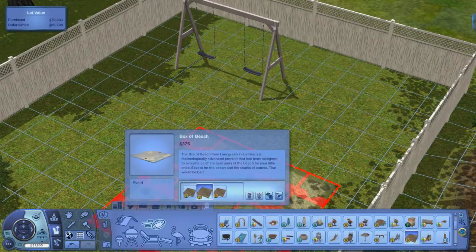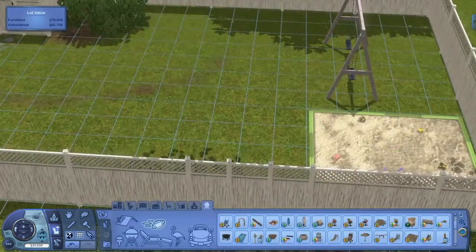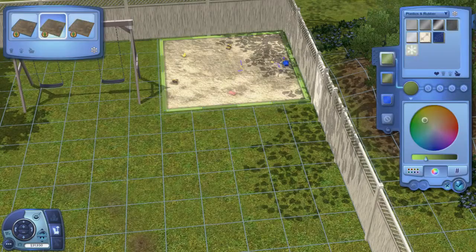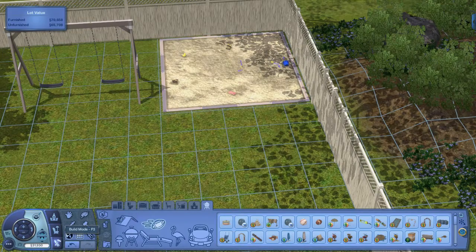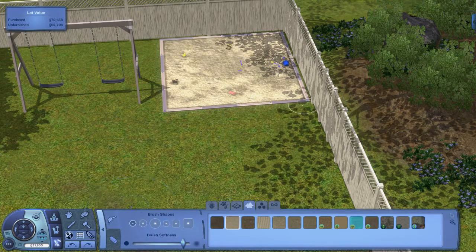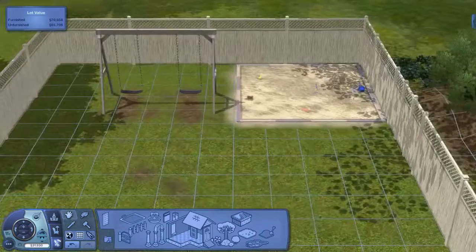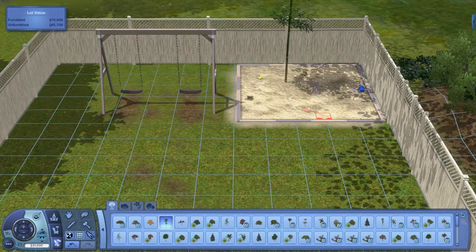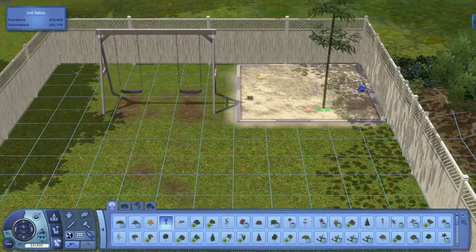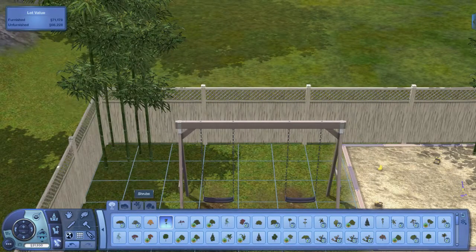Talking about the house again — I'm just doing the backyard here. I was adding all the stuff for the little playground: a couple of swings and a sandpit, and I have one of those tree houses that came with Generations I think. I don't know why I added these little bamboo trees around — I just thought it'll look kind of cool so I added them.